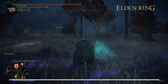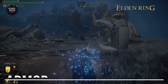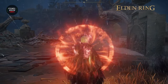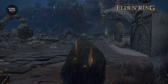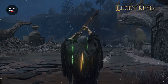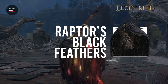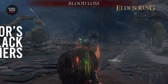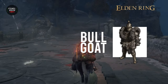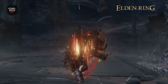Now let's talk armor. For headgear, I highly recommend going with the White Mask, which has the same effect as the Lord of Blood's Exultation, but instead of 20% this adds an additional 10%. Combine these two and that's already a solid 30% attack power buff whenever we cast Seppuku. For chest armor, I go with the Raptor's Black Feathers — aside from looking real good, this also buffs jumping attacks by around 10%. For gloves and boots I go with whichever. Bullgoat parts are really good if you have the stat to spare for more endurance or if you're willing to run the Great Jar's Arsenal.